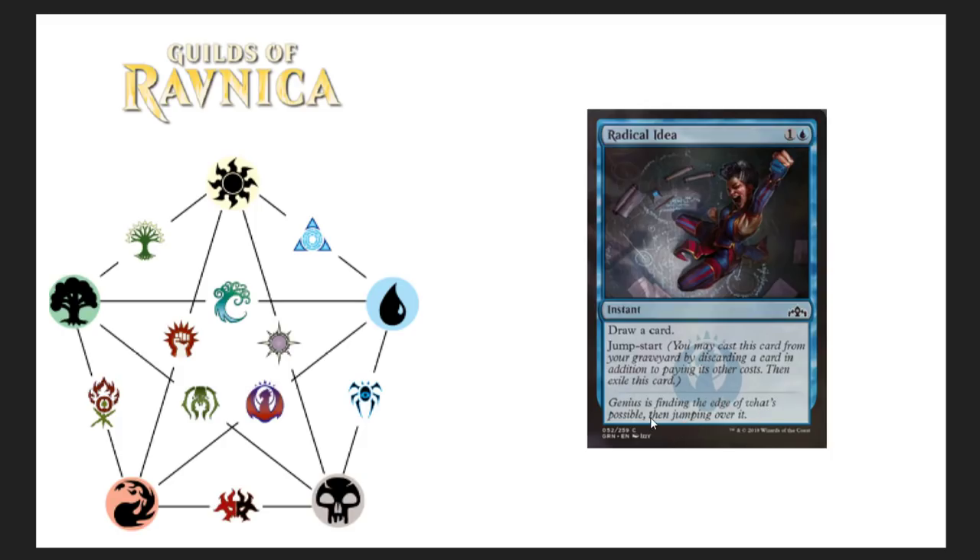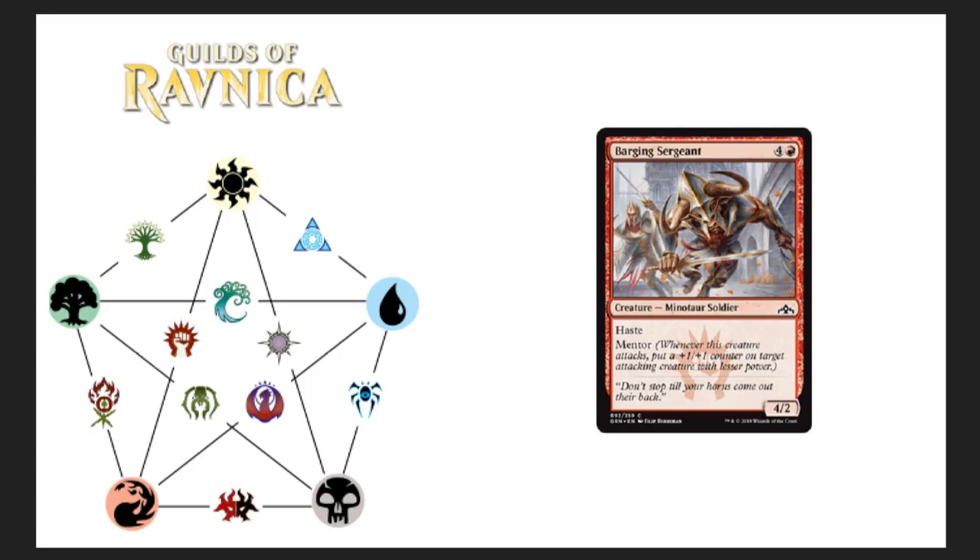Barging Sergeant — five drop with haste, another minotaur soldier with the mentor ability. Whenever this creature attacks, put a plus one plus one counter on target attacking creature with lesser power. It's a 4/2. Probably not going to see any play unless you're in limited formats or cubes — that's just about how the cookie's going to crumble on this one.